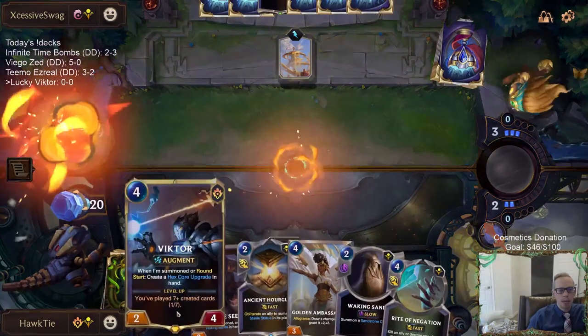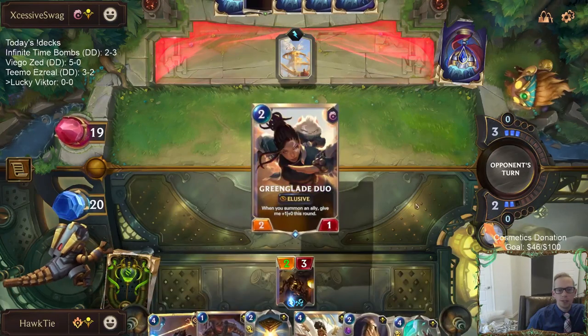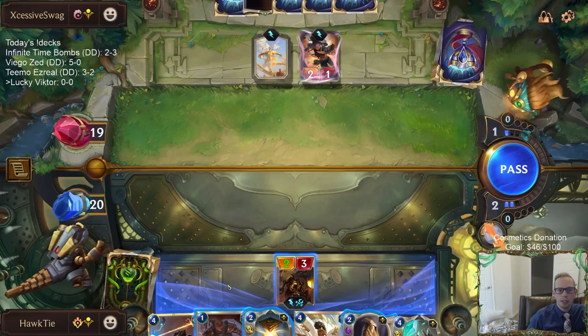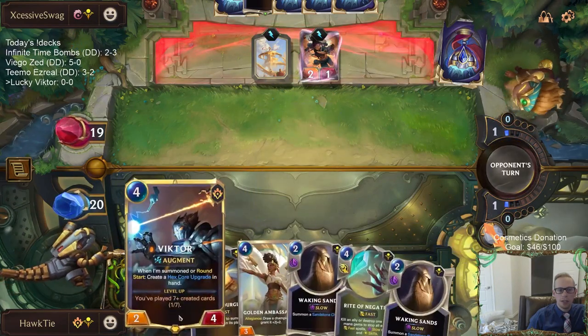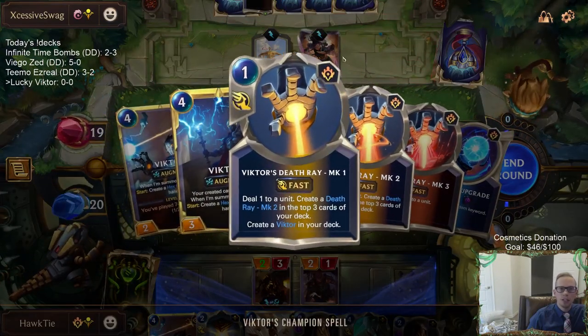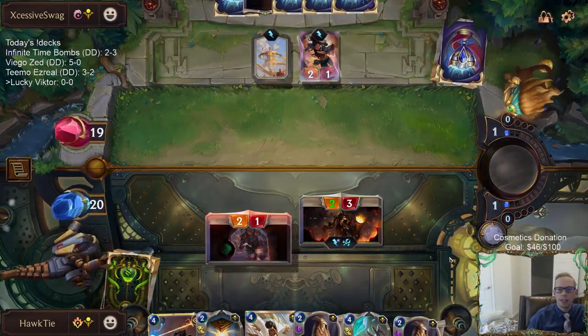I'm kind of planning on playing Golden Ambassador first instead of Victor, because getting a four-six Victor is much better. If I do that, we'll get Victor's champion spell — Death Ray — which, when looking at a GreenGlade Duo over there, is starting to look kind of nice.